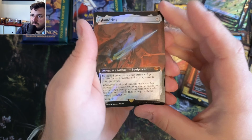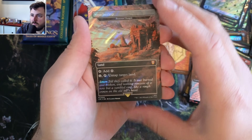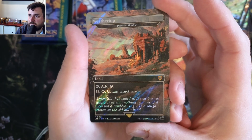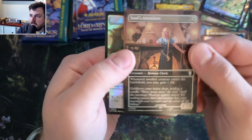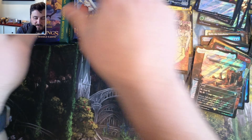Glamdring, very nice surge there. Deserted Temple, very nice surge. Weathertop, very nice. And Soul Attendant - silver screen. See, I like the art on these new ones over here, to be honest. I like the new cards rather than the reprints. I'm a big fan of that art.